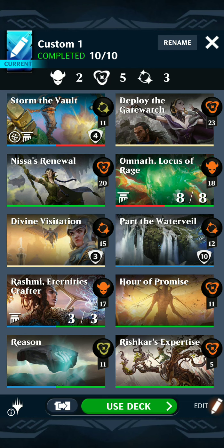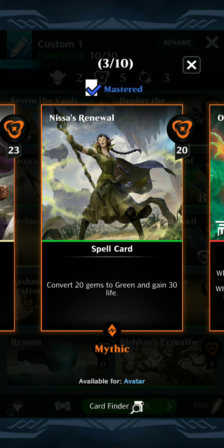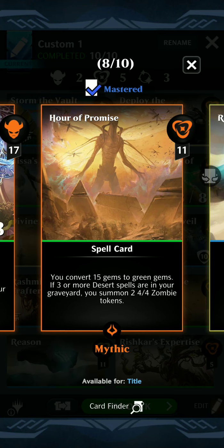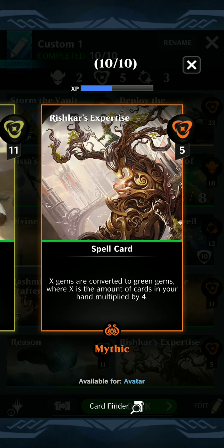To trigger those effects, Nissa's Renewal gives you 20 gems to match, which triggers both. If they're both on the field, Power of Promise will do the same. A lot of these are mythic. And then this card only costs five mana, and if you just let your hand fill up, it'll go all green and trigger.